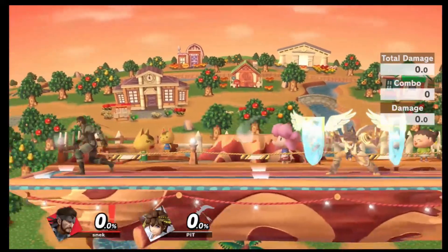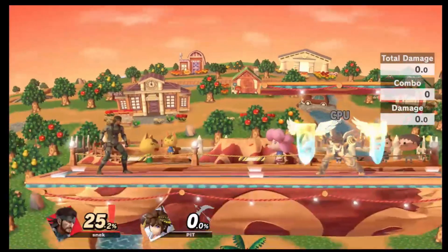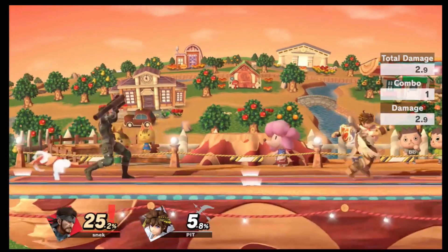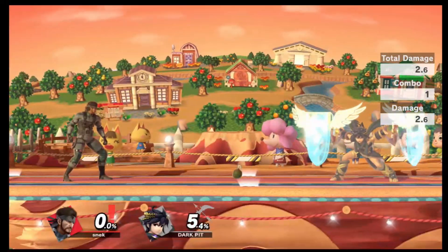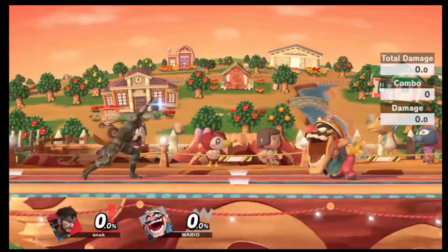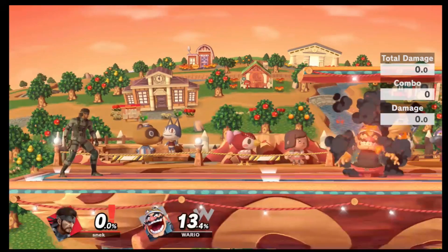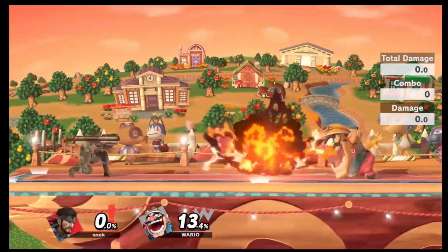Pit's shield protects his entire body from any projectiles and reflects them back to the user. It has a relatively short cooldown, so he'll always have this available even though they go down over time. So just be careful when you're trying to hit Pit with the Nikita missile. The same goes for Dark Pit, whose shield move doesn't have anything different from regular Pit. Wario is able to eat your projectiles — if he eats a grenade he'll suffer damage much like Kirby, but if you shoot a Nikita missile, he'll just have it for dinner and forget about it. He won't take any damage; he'll just make it disappear.